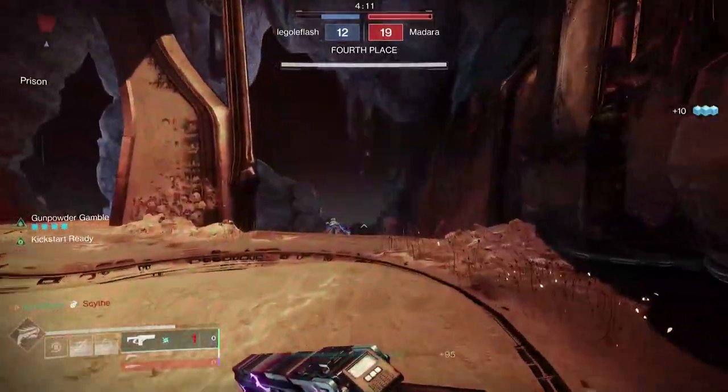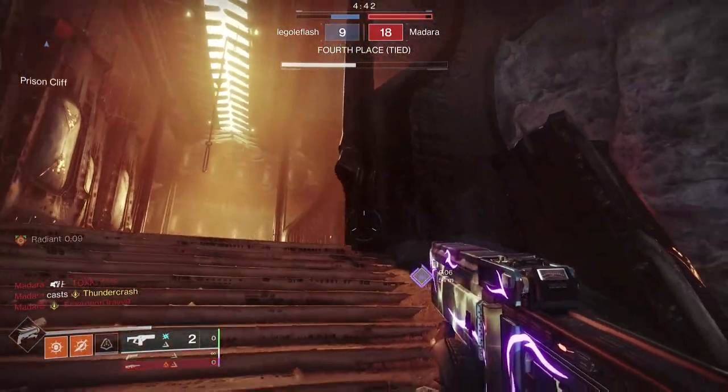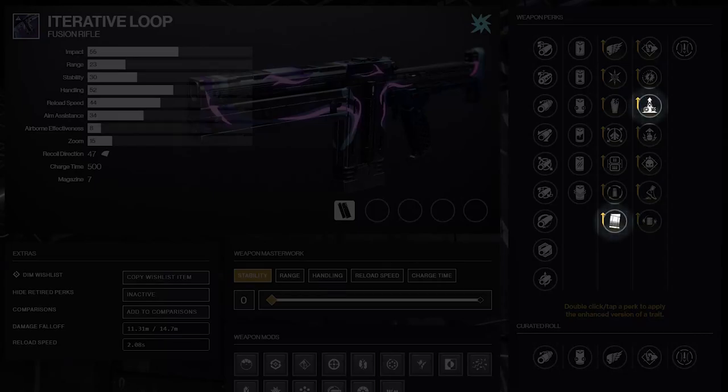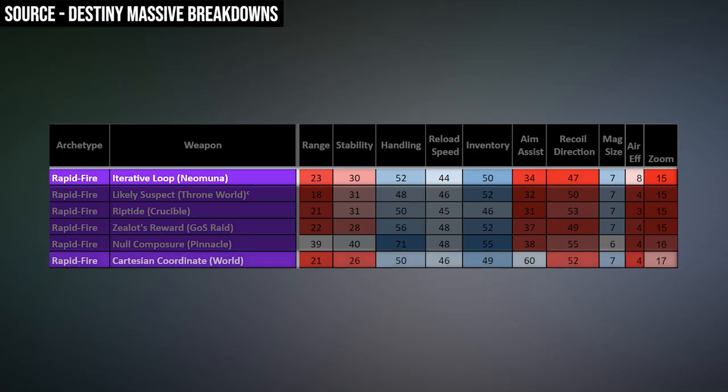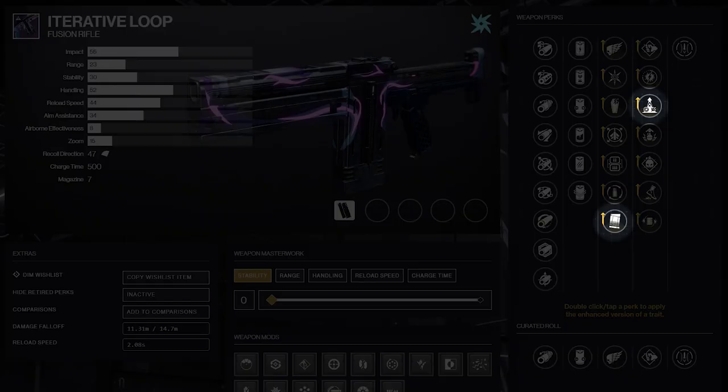But for me, there's another combo I've saved for the end here that I think is going to be all-around very awesome: Under Pressure and Elemental Capacitor. I don't think it's going to replace Cartesian Coordinate for me since that one has Under Pressure, an insane aim assist stat, and 17 zoom as opposed to Iterative Loop's standard 15, but I do think this is going to be a very good speed fusion — maybe one of the best.